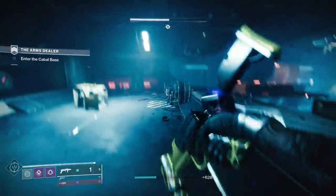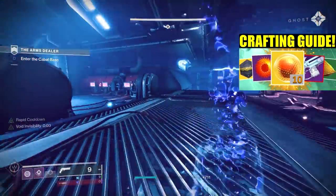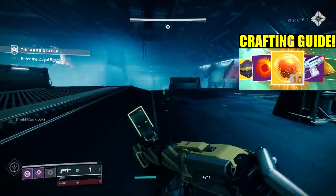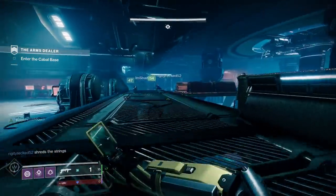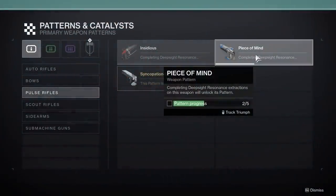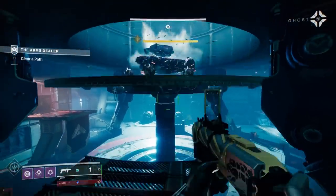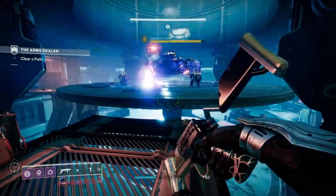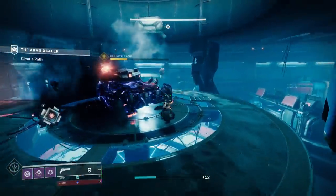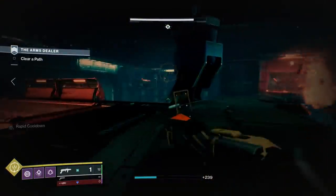First things first, if you are at all confused about how the crafting system works, I've already done a video explaining that — it's linked up above, so please check that out or the rest of this video won't make sense. All the weapons we're featuring today are accessible. There are some great seasonal weapons, but you need five different deep sights of those weapons, which could take weeks. Some throne world weapons are very accessible and will be in this video, but others require farming Wellspring for eight hours, so we're avoiding the really hard-to-get, grindy weapons.